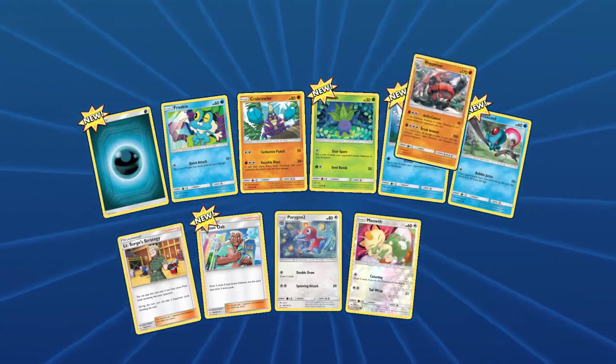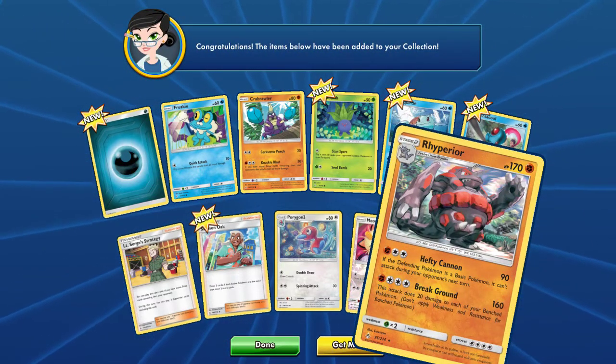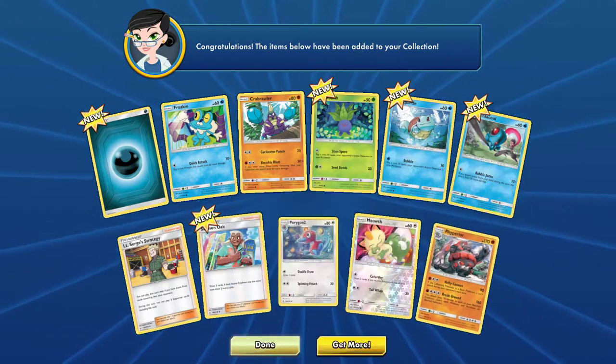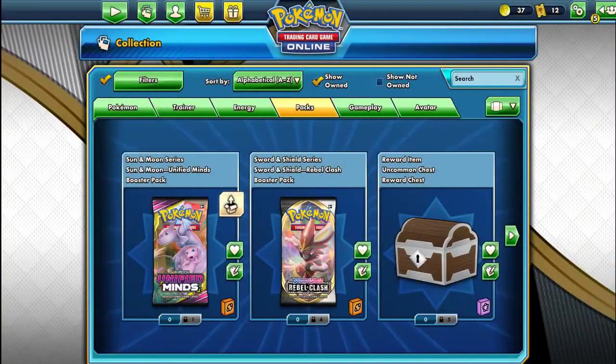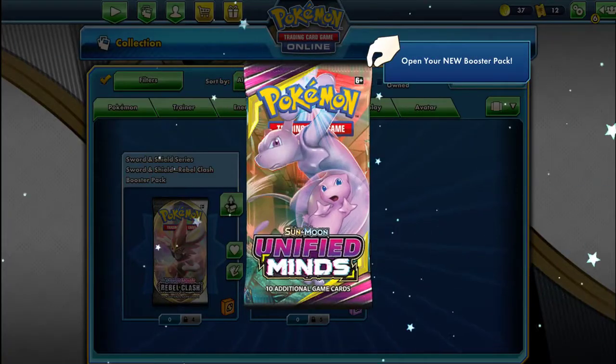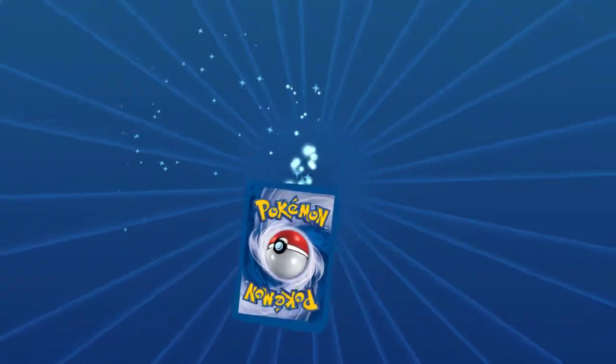We got a Froakie, a Lieutenant Surge, a Meowth reverse holo, and a Rhyperior with Hefty Cannon and Break Ground. Rhyperior is definitely one of those Gen 4 Pokemon that I really like. It was a nice evolution up from Rhydon — right horn and all.